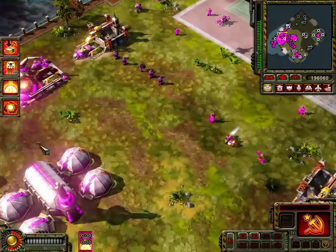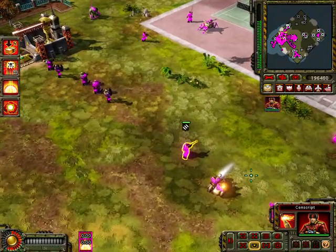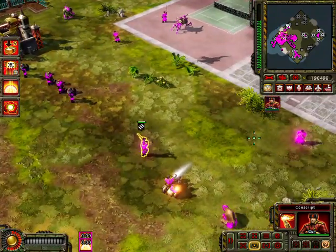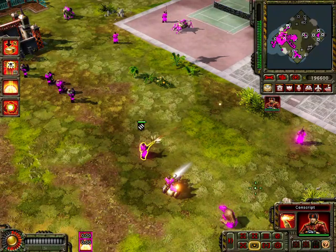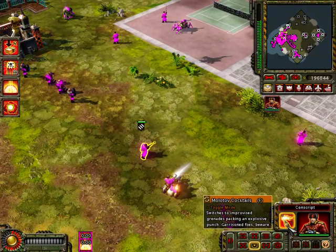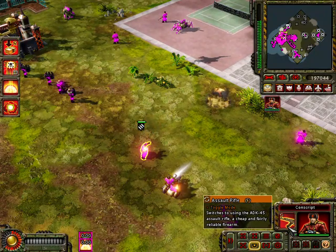Now onto the units. First, this is the Soviet Conscript. These guys are armed with assault rifles used to fight infantry, along with Molotov cocktails that are very effective against buildings and small vehicles.